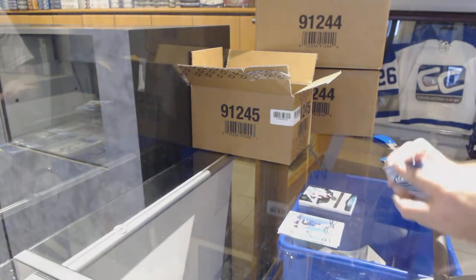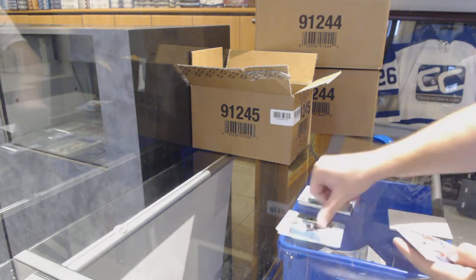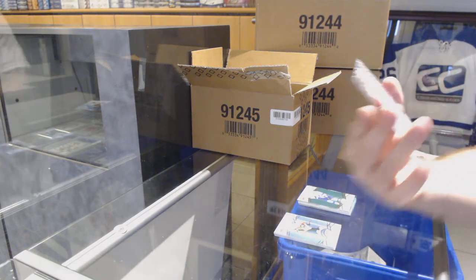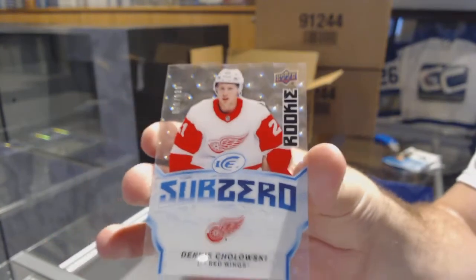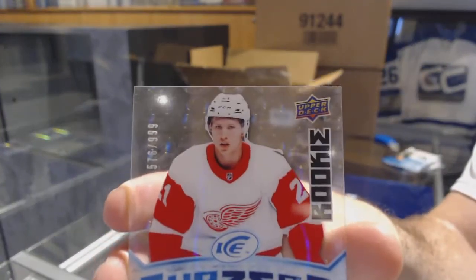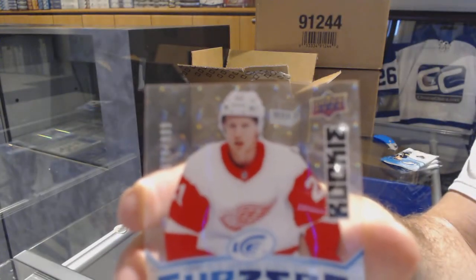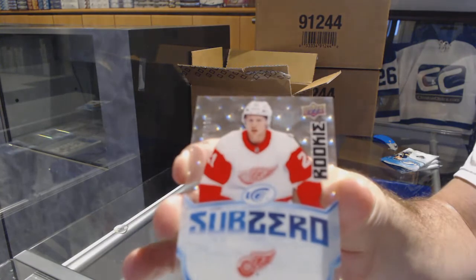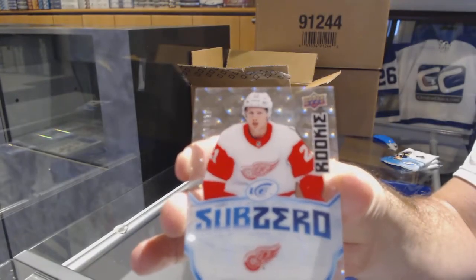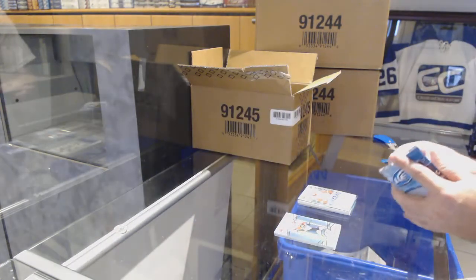I'm just trying to get the cameras in line. A green of Victor Hedman and our first Sub-Zero rookie numbered to 9/99 — Dennis Chalowski for the Red Wings. If anyone has seen these in person, they are phenomenal. Those bubbles look really cool; it's hard to explain in the card, but when you see them it's really trippy — it's like they move.